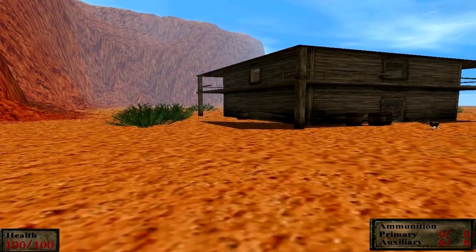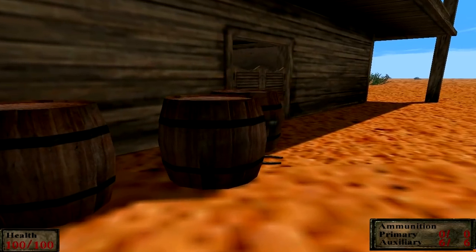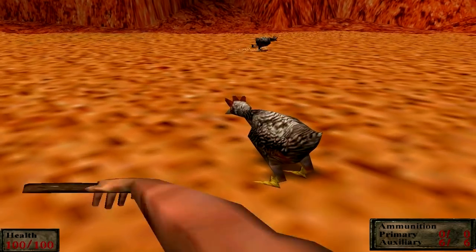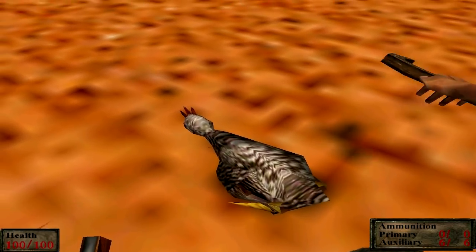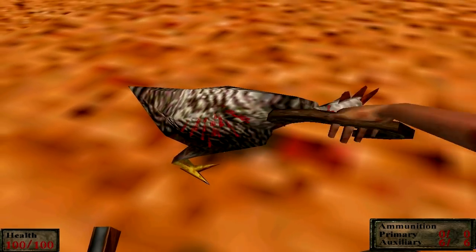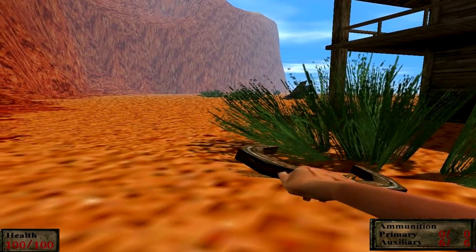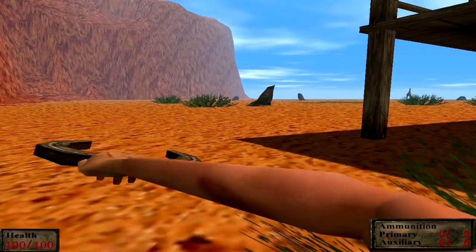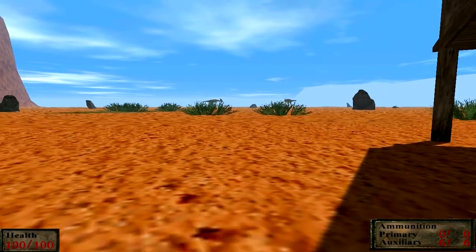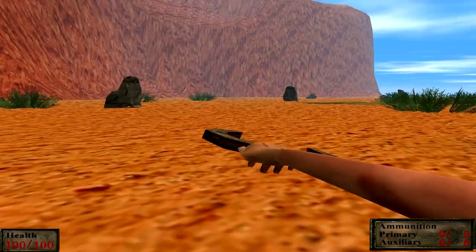I don't think there's anything really in that last room — though now that I've said that, there's probably a gun in there. Death by horseshoe. I wouldn't be surprised if this horseshoe was actually just a reskinned Quake logo — the Quake logo being an easter egg weapon from the original Trespasser that did more damage than anything else. I showed off a video where I was beating a T-Rex to death with it.